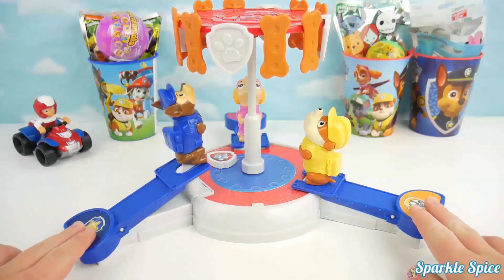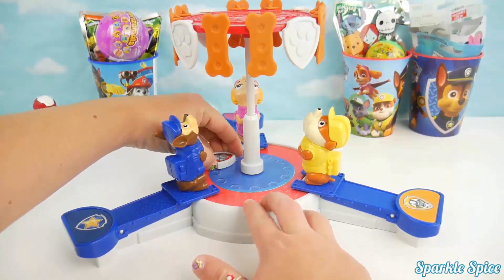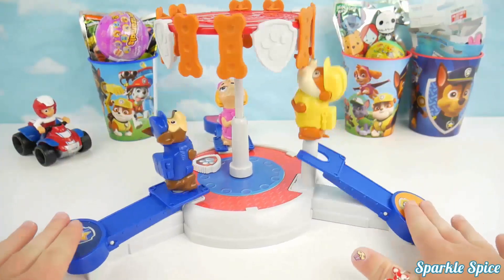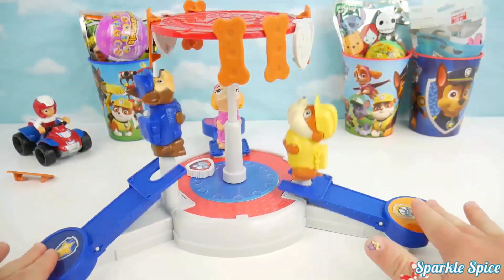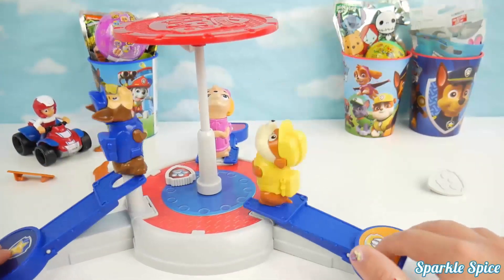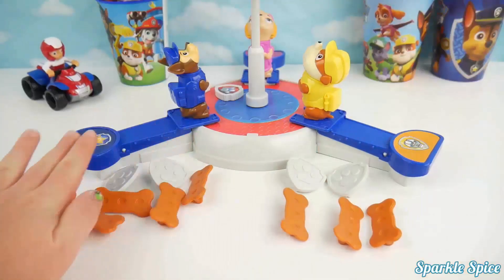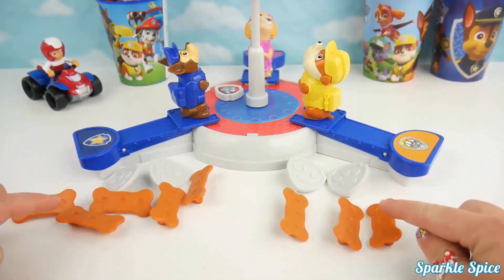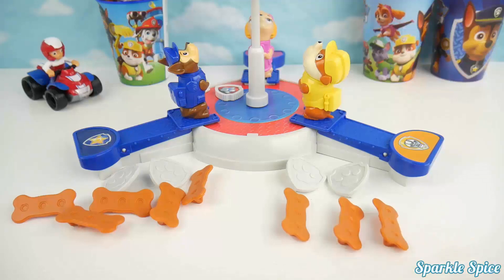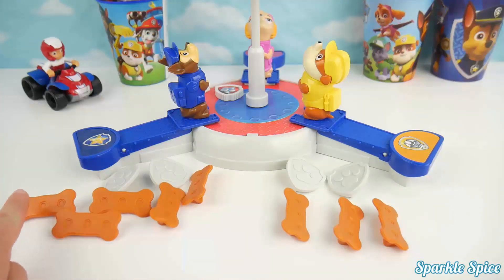First up we have Chase versus Rubble. We just need to turn our badge first — we're going to turn it as far as we can. Here we go! Oh my goodness. Chase got it! Here's everything that Rubble knocked down and here's everything that Chase knocked down. The badges are each worth three points and the treats are each worth one point. So Rubble has three plus three is six, seven, eight, nine points. And Chase has three plus three is six, seven, eight, nine, ten, eleven points. Way to go Chase — you're our winner for this round.